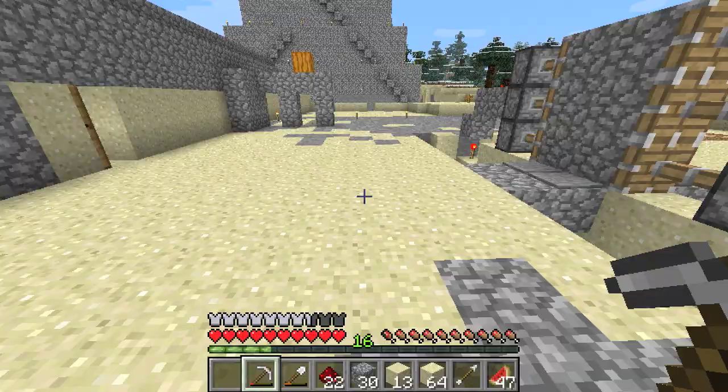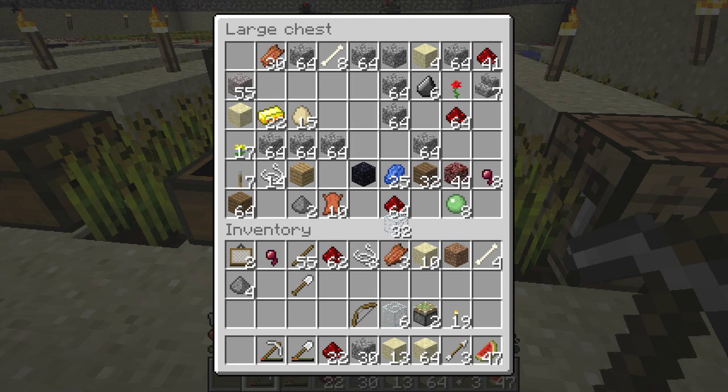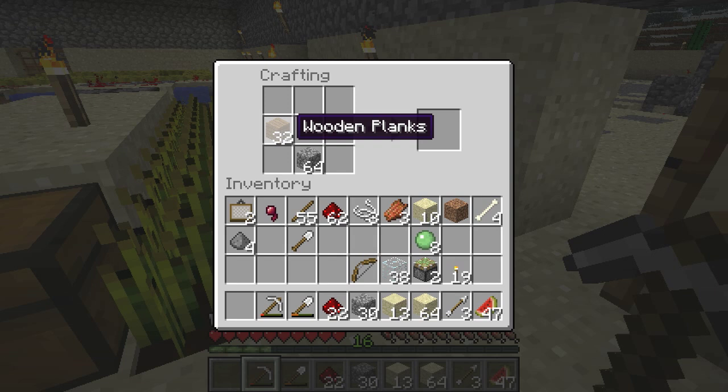So let's jump in here. First things first, I have some glass already. I have two sticky pistons, I'm going to create some more. I think I need to make some pistons. How do I make pistons? I think it's with this and wood, but I want to say it's cobble and wood like this.